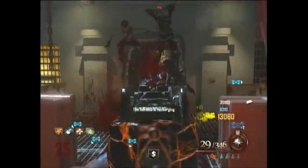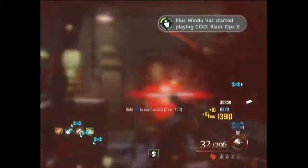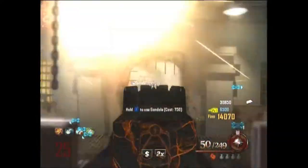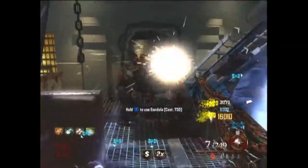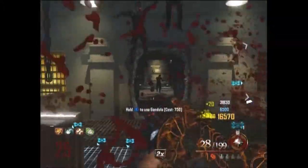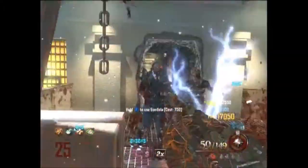I don't see what's happening in the video right now, but maybe you can see. We're just going up and down in the gondola and getting through some zombies. We go back down in the gondola to get ammo, then come back up. It's really efficient, really easy — you can speed through the rounds faster, as I said.